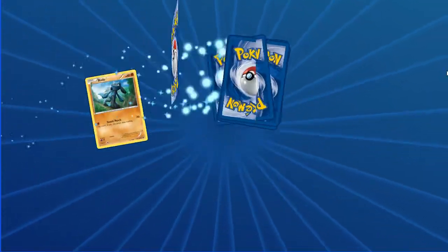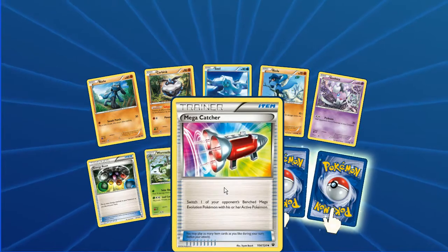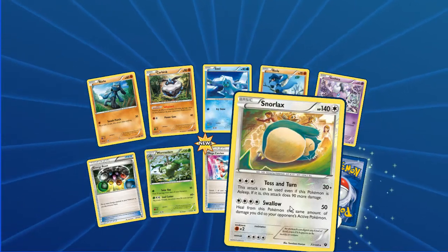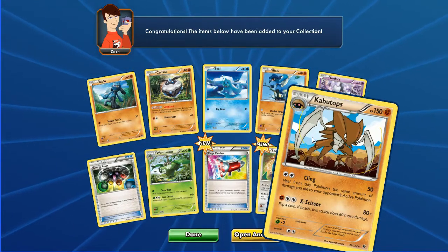This pack we've got Riolu, Carbink Seal, Riolu, Gothita, Energy Reset, Wormadam Grass, Mega Catcher - which I'm not too familiar with - Snorlax reverse, and Kabutops as the rare in the back.